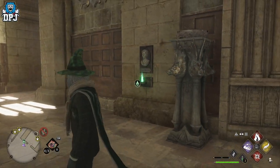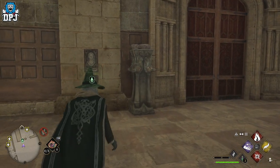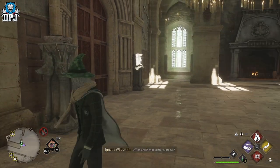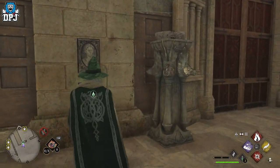Within the Great Hall there is a secret room where you need to unlock a code to get in and claim that loot. Today I'm showcasing how to get into this secret room within the Great Hall.